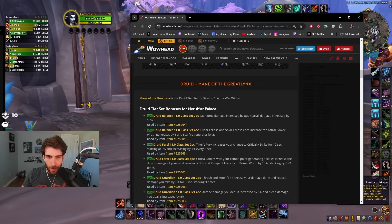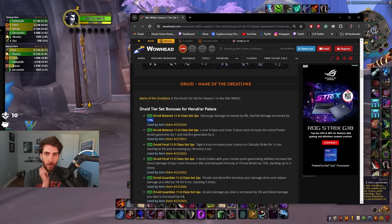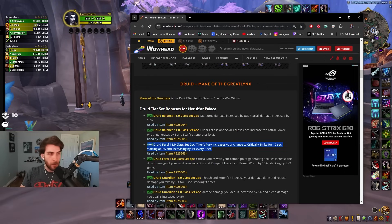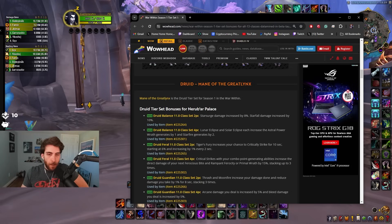Druid: Balance — Star Surge damage increased by 8%, Starfall damage increased by 10%. Lunar Eclipse and Solar Eclipse each increase the Astral Power that Wrath generates by 1 and Starfire generates by 2. For feral: Tiger's Fury increases your chance to critically strike for 10 seconds, starting at 6% and increasing by 1% every 2 seconds — very very nice.